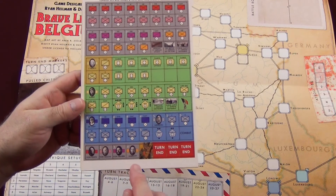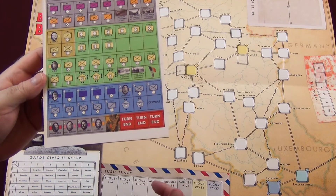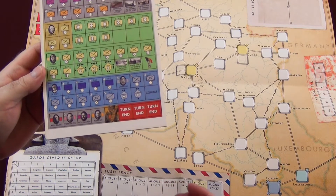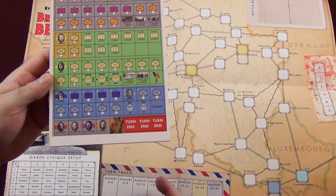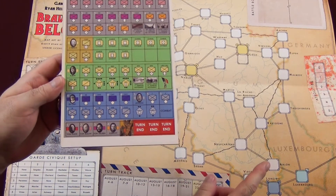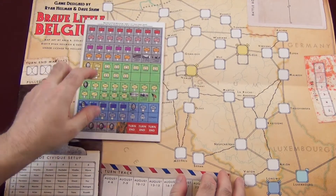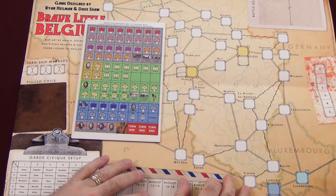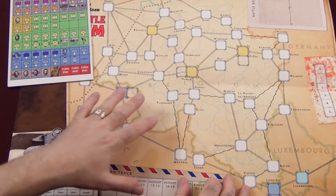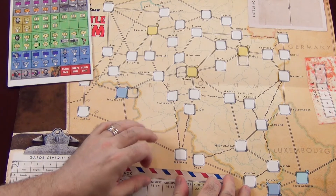However, for the German player, if any unit has not activated once the third turn-end marker has been pulled, they can activate those units. The risk for the German player is that when he does that, you roll dice and you have a 50% chance — on a roll of four through six, the Germans will commit atrocities. You could end up committing two or three atrocities in a turn, and you only have to reach five before the game's over. That's a nice push-your-luck mechanism, and it's a great way of framing the atrocities that did take place as the Germans pushed through Belgium without bogging down gameplay. It really makes the German player think, especially later — if the Belgians can frustrate the Germans, the Germans have to take risks, but how much do they want to push that? That's where the game is really compelling and fun in a very simplistic manner.